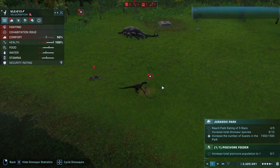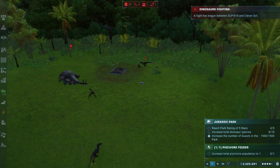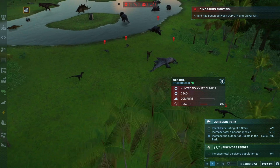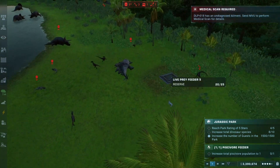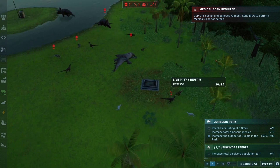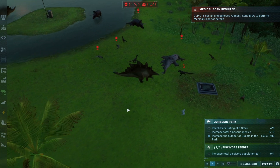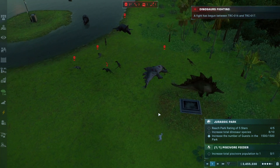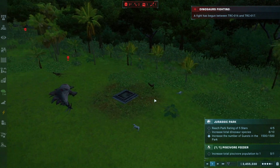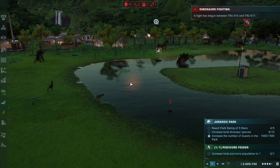Raptors versus Dilophosaurus — the Raptors have definitely targeted the Dilophosaurus as the weak link here. The Dilophosaurus is able to synergize very similarly to the Raptors in how they use pack tactics, but here one on one it seems that the Raptors win against the Dilophosaurus. No contest, though they still get broken up in fights between the Stegosaurus and the roaming. Nobody wants to get hit by that spiked tail.